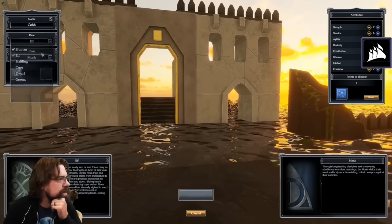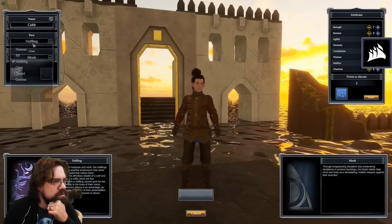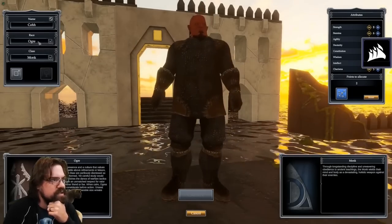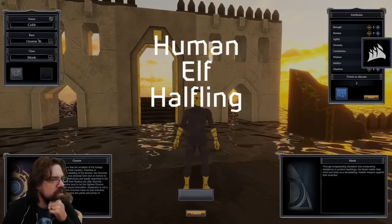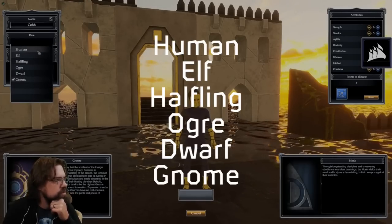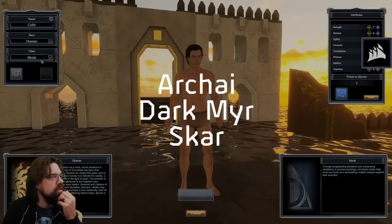Here he comes up with a name and is presented with two drop-down boxes for race and class, and a toggle between male and female. The races currently available are Human, Elf, Halfling, Ogre, Dwarf, and Gnome, meaning that Archai, Darkmir, and Scar are not yet implemented.